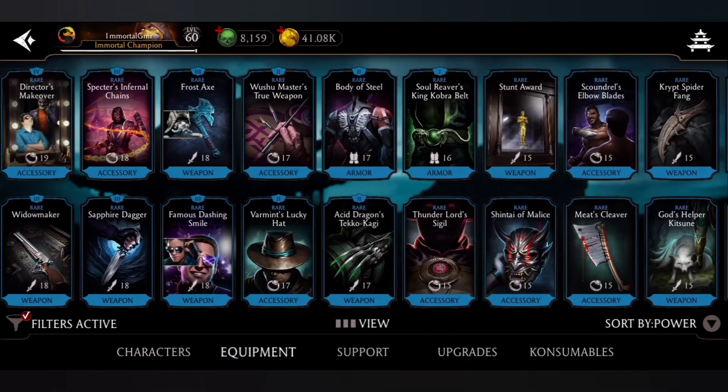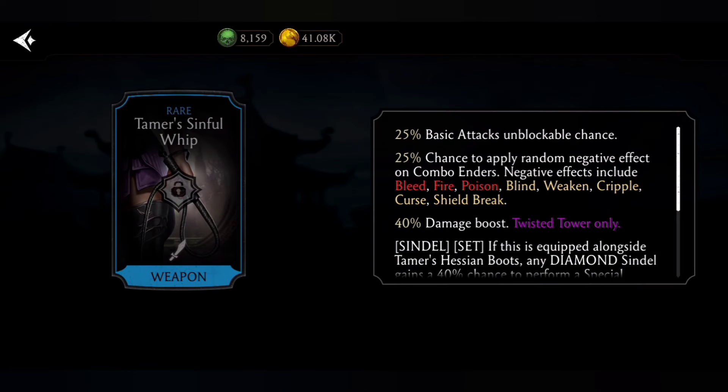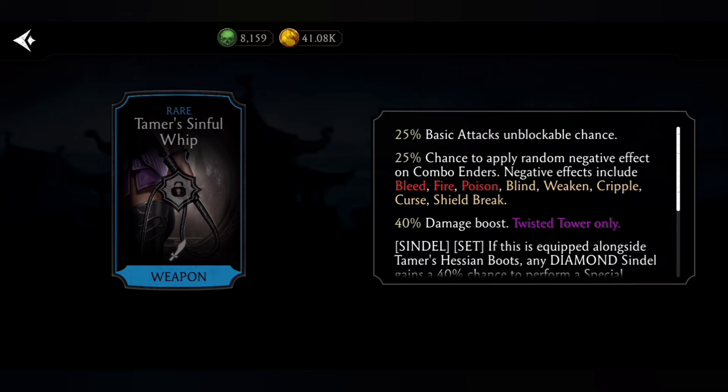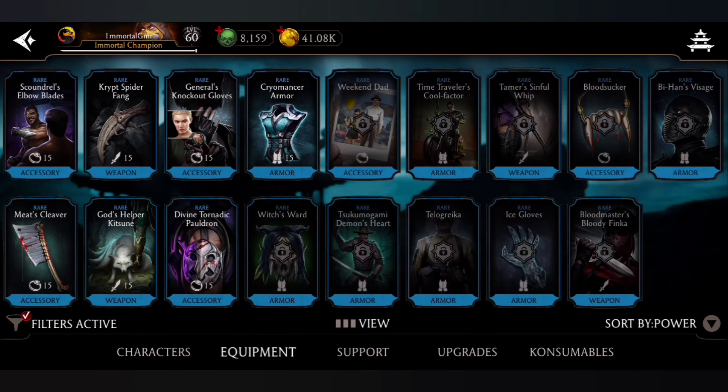Number 7: Tamer Sinful Whip, a gear from Twisted Tower. It's a block breaker gear with 25% chance to make basic attacks unblockable, and a 25% chance to apply a random negative effect on combo — including bleed, fire, poison, blind, weaken, cripple, curse, and shield break. At Fusion X it goes up to 40% chance and deals 60% damage boost against enemies affected by any of those debuffs.